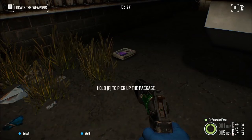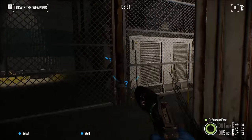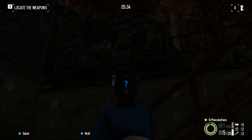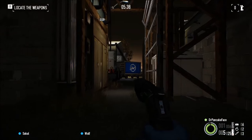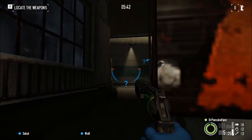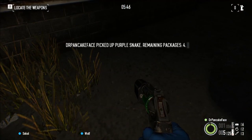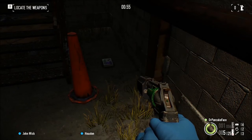Here we got package number 11, we are still next to the building that packages 9 and 10 are at, except we came around to the right. As you can see you spawn there, come down to this building, go around to the right, and as soon as you come out here look next to this fire truck vehicle and you will find package number 11.